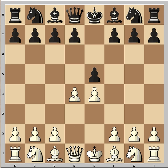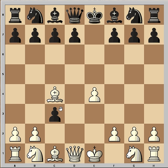e5, d4, pawn takes, dxc3, Bc4, cxb2, and Bxb2.